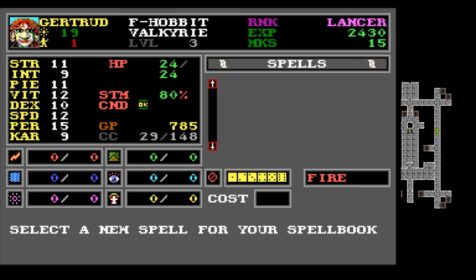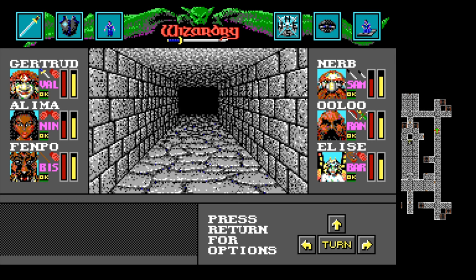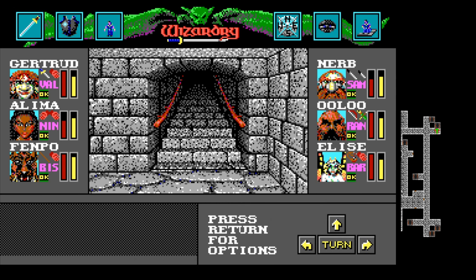Oh, she gets a spell at level three — I did not realize that, but that's actually really good! Heal wounds, make wounds, stamina, blessing, charm. Bless is actually a really good spell, but I am going to choose heal wounds first — it's kind of the most important. It's really good to have more than one person who can heal as well, to be sure. Actually I'm looking at the time and we're actually a little bit over time here, so I guess we will call it an episode.